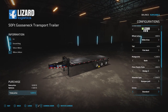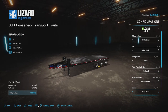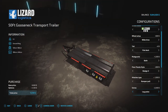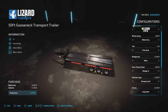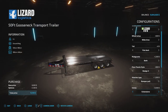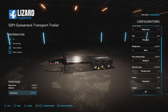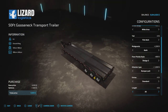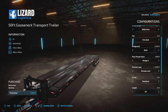Moving over to the extras: you can have it as standard, with side rails, or with log poles. Since we're not in bale auto-load mode we can also change the length, so you can have a really long log trailer if you want. There's also an extension option which is pretty cool.